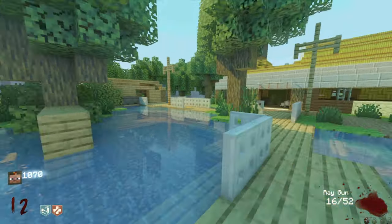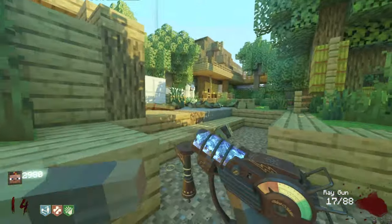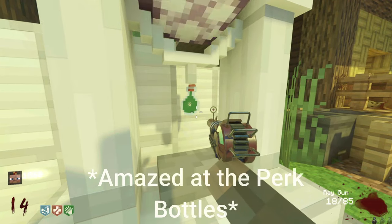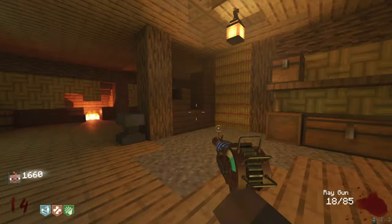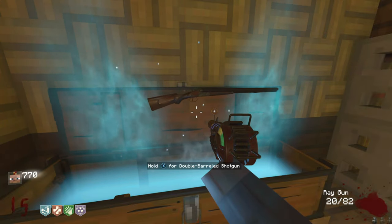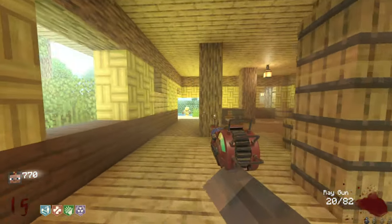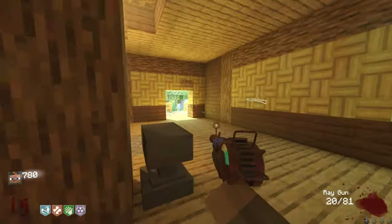This ray gun is already struggling on round 14, shitting out a little too hard. I'm going to give it up. I'll take PHD Flopper. Give me something good and I'll keep the ray gun. Wait, I don't think there's a perk limit on this map - I read the description and I don't think there is. So I'll stay by the Wonder Fizz and keep hitting it, but let's use the Flogger first just in case.